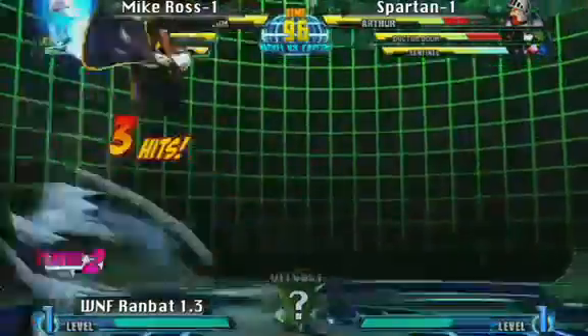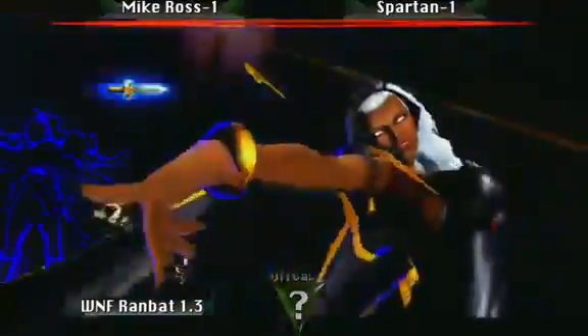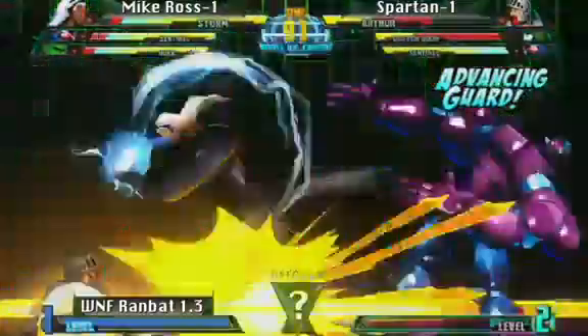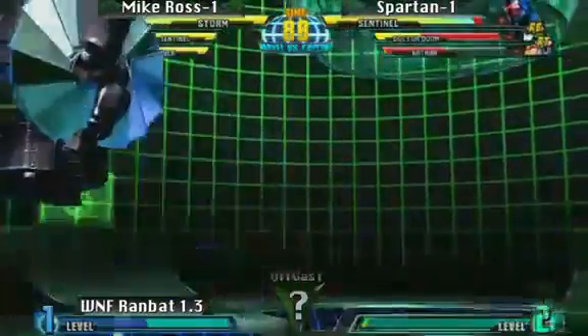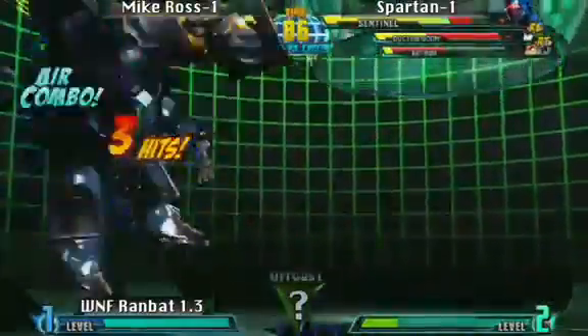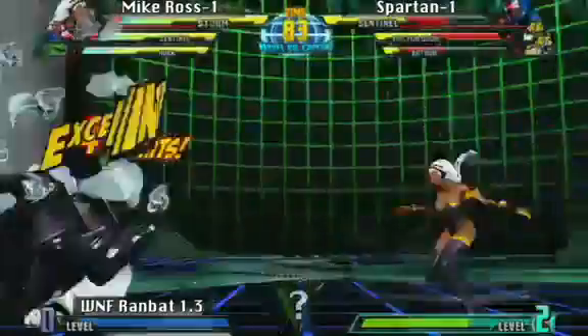And now here comes Mike, trying to get in, doing a little bit better job of it than before. Arthur was in trouble there. Oh wow, that's a huge, huge play. Now he's not letting Spartan control much of the game here. Storm corner pressure looking very strong from Mike Ross.